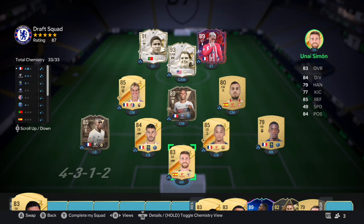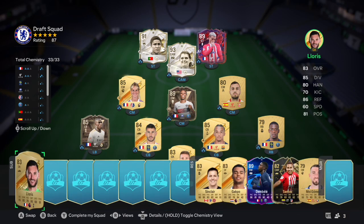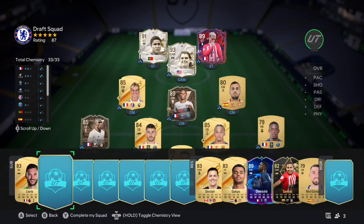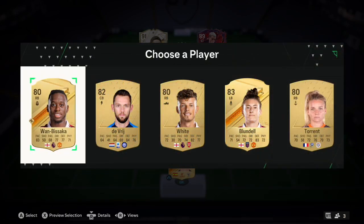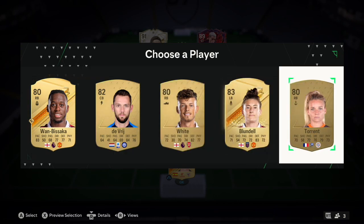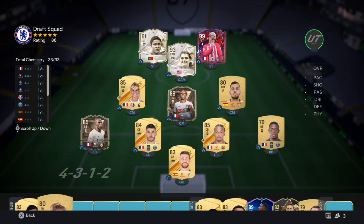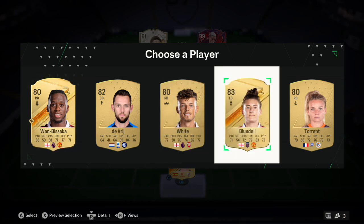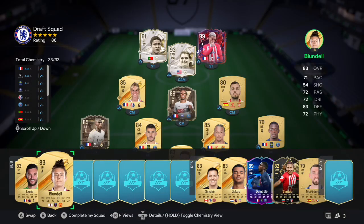We're on 87 rated right now. Let's see if we can bump that rating up. We try Blundell - she might give us a plus one on a chem slot, but I don't think it's really that deep. I'll just take that plus three on Blundell for the bench.